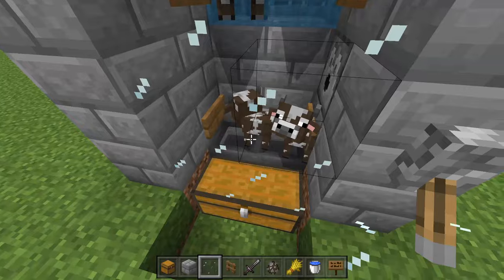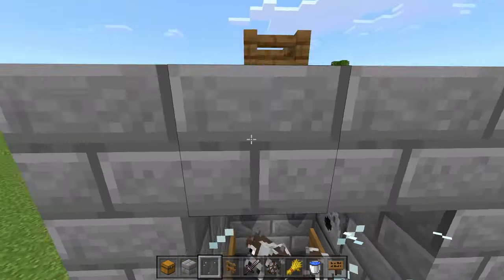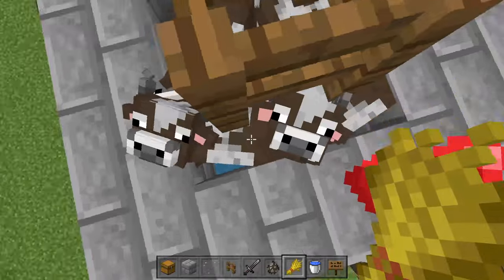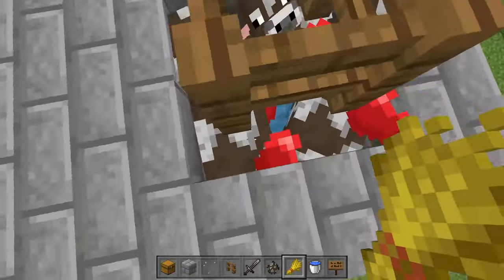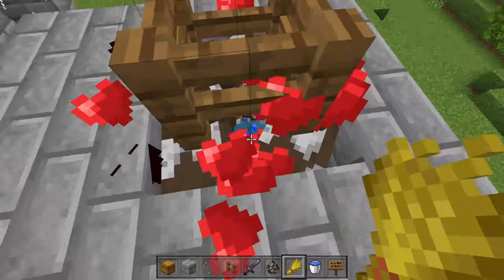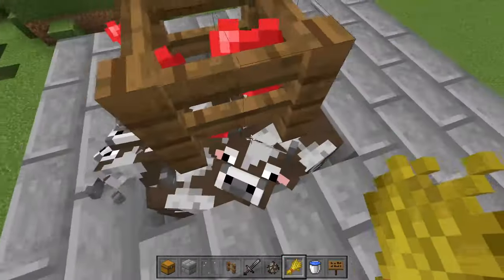Replace the glass and right here we have two baby cows. If we come up here every time we want to keep the farm going, all we're going to do is breed the cows up here and all the baby cows are going to get carried down into the hopper chamber below where they will eventually grow up.